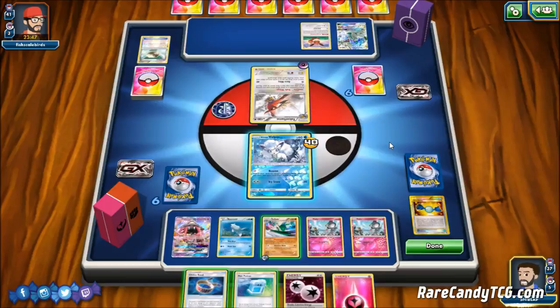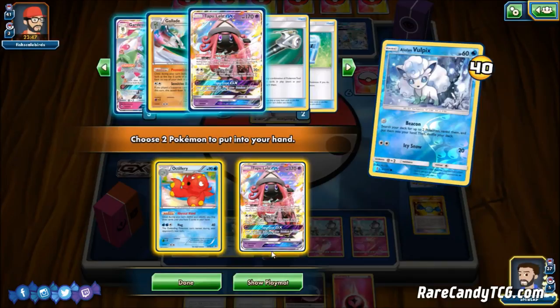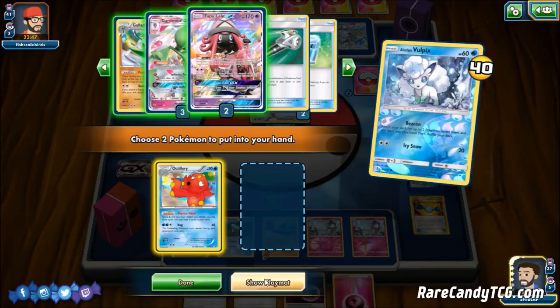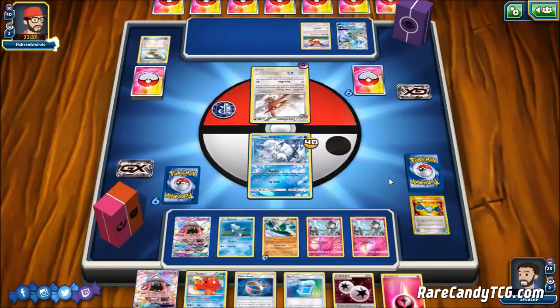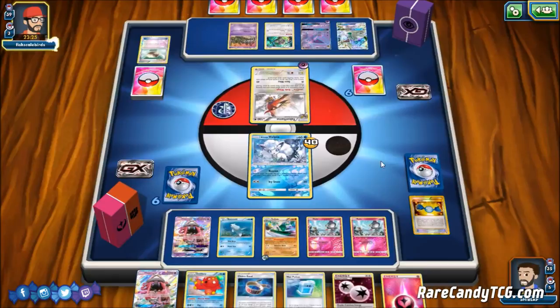We might go for Lele with Beacon so that when our bench spot frees up we can bench Lele to grab Guzma and take a knockout on the Drampa GX — a cute play. Our opponent appears to be running some sort of Espeon-Drampa-Garbodor variant with Talonflame and two copies of Lillie — cards you don't see too often. They get down a Remoraid and a Trubbish. But they play Peril City, which really screws us up — we have to discard until we have three bench Pokemon.